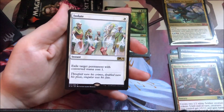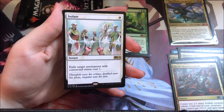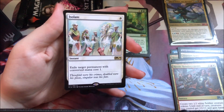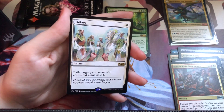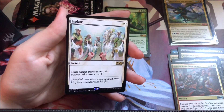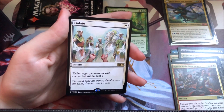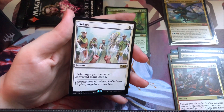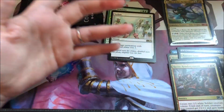And an Isolate. Not a mythic, but it is a very good card — well, I'm just kidding, it's not that great. It's okay because it exiles a target permanent with CMC one. So it's not that bad, and it's only a one cost. If it was more than one cost it wouldn't be that great. But white decks can utilize it very well because it's white colored. So only another rare.